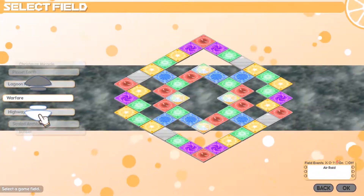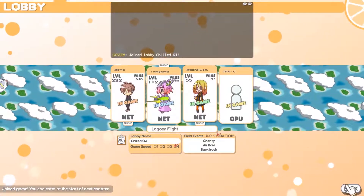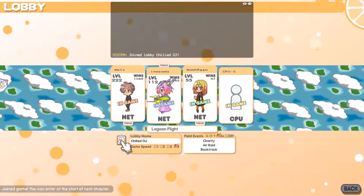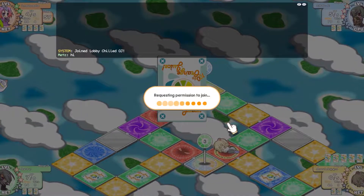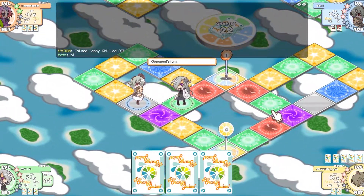In free play, you can pick any board with any set of field events you want. When you play online, you can see everyone's customized avatar, level, and number of online match wins while in the lobby. In multiplayer, every turn has a 60-second limit, and if a player doesn't do something by then, the AI moves for them. If someone fails to act 3 times, they get kicked out and fully replaced by AI.